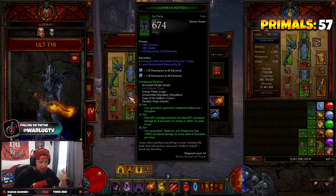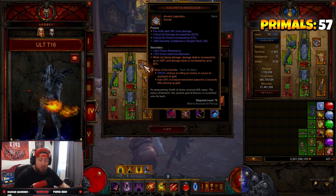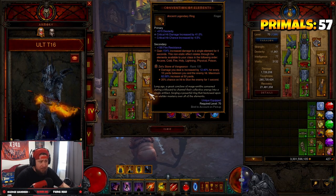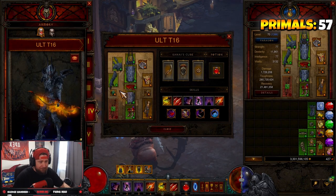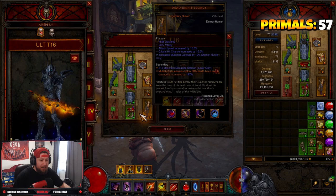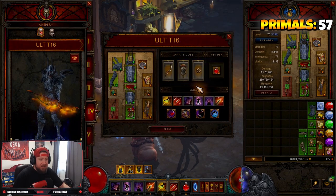Multi-shot is just an amazing ability — you get a huge damage reduction, generators give more Discipline, and multi-shot does increased damage. Our gems are gonna be Boon of the Hoarder for T16 as always, Zei's Stone of Vengeance for more damage, and Bane of the Trapped — you probably don't even need that one, but you could swap it out. We're so fast it doesn't really matter.